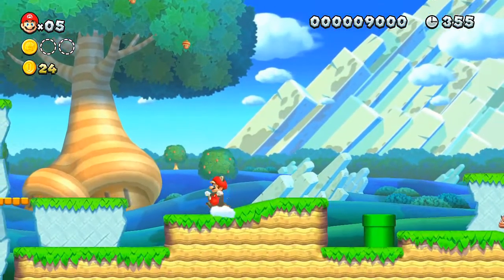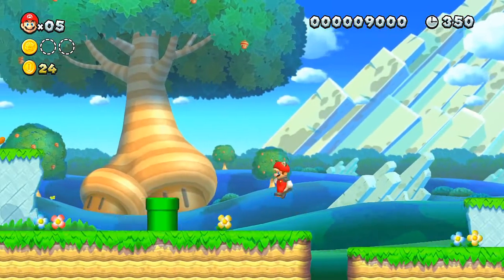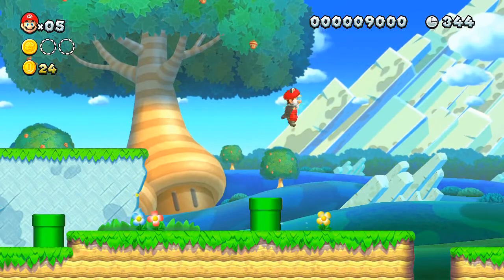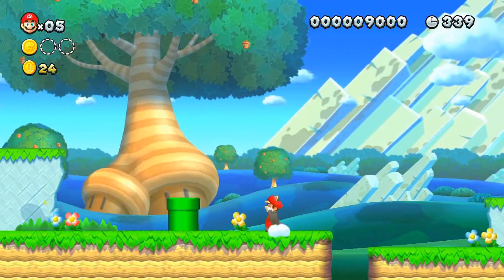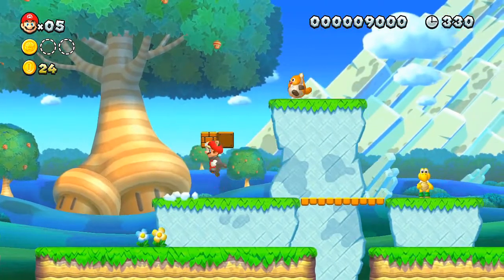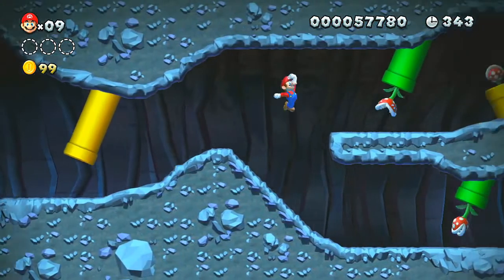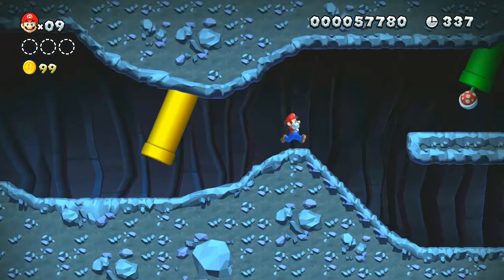Sure, you'll never run out of lives, but you can start losing them as much as you gain them at times. Power-ups mostly stay the same as New Super Mario Bros. Wii, but there is a new addition: the Flying Squirrel Suit. This power-up allows Mario to glide, float, projectile himself in the air, and stick to walls for a short period of time. It comes in handy when it comes to tricky platforming and reaching secret areas and getting star coins.